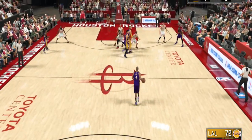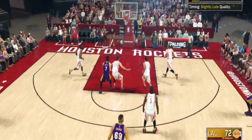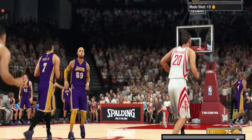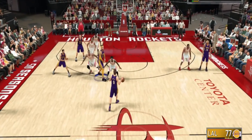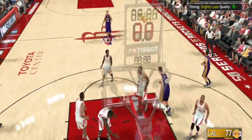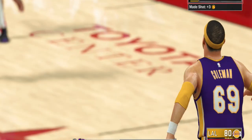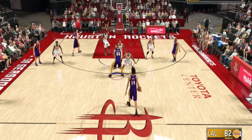The badge is self-explanatory and it's not at the same time. It's called Pick and Popper so you think you just set a screen and shoot. But if you roll out too far then it won't give you the badge. You guys see as soon as I'm setting the screen I'm pulling and shooting. You also have to make the shots — if you don't make the shots it will not count towards the badge. Make sure you get that good screen indicator in the top right corner and make sure you don't roll out when you set the screen.